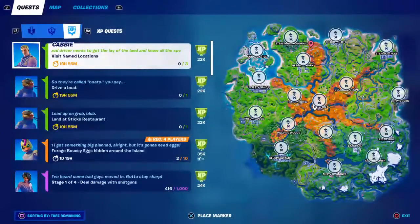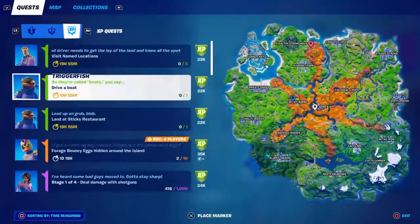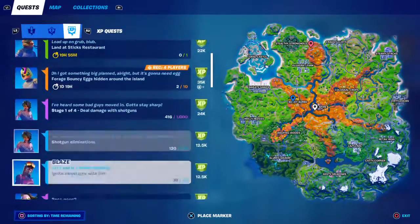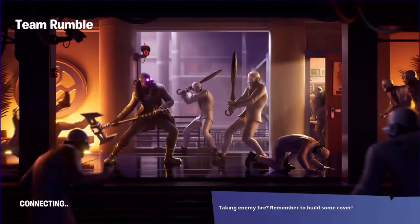I'm going to first get the bouncy egg hidden around the island challenge done. I also have to land in a named location — that's easy — drive a boat, and deal damage with shotguns. I've got a lot of purple challenges to do. You miss a week of Fortnite and it's just challenge, challenge, challenge everywhere.